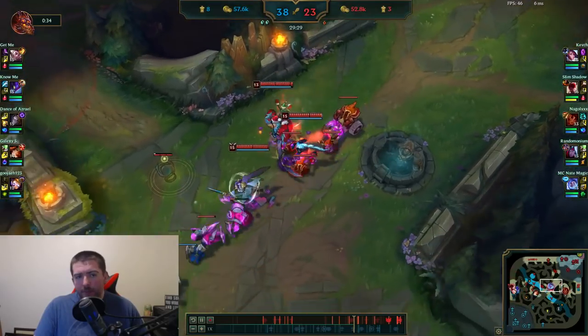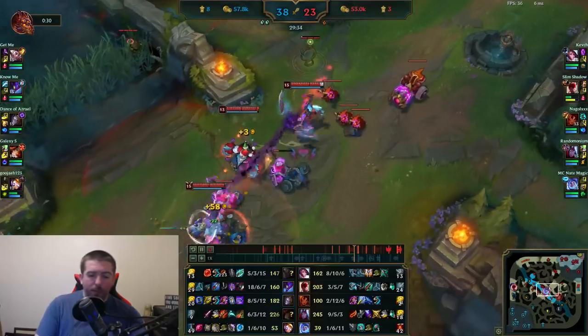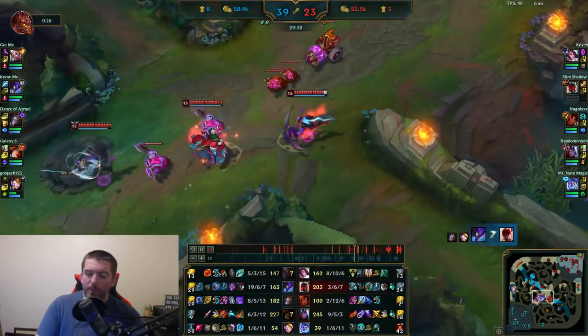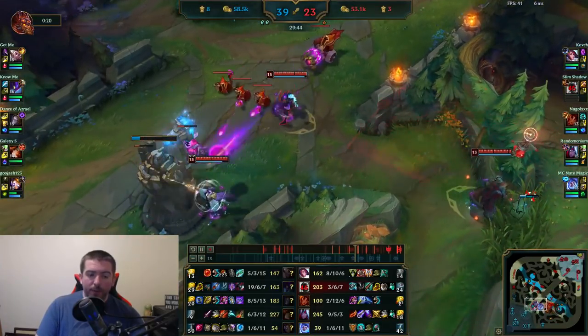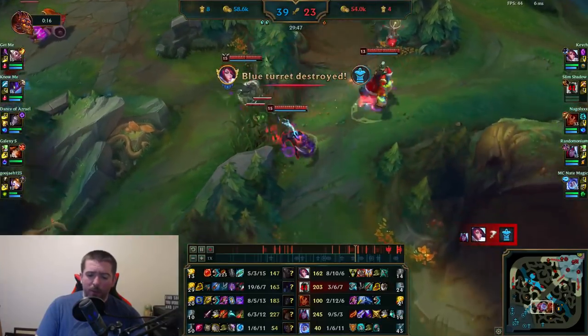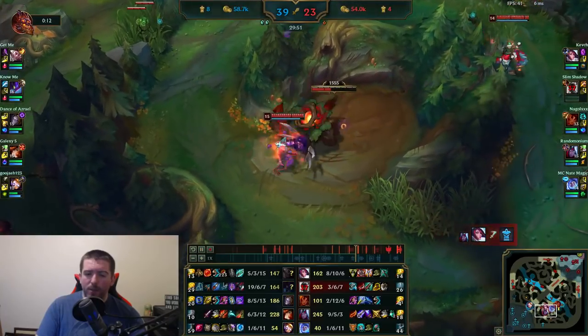We still have about a 5k gold deficit, but we've reached a point where I've got three items and I'm going toward my fourth — Runaan's Hurricane. I'm pretty strong right now. Miss Fortune looks like she went for a crit build — kind of a weird suboptimal build — so I think I'm actually stronger than her right now.